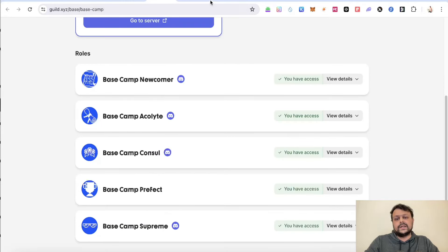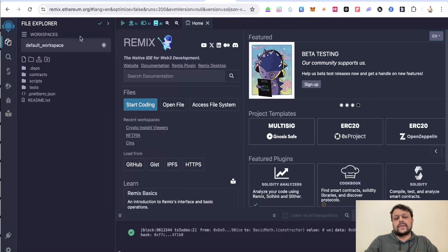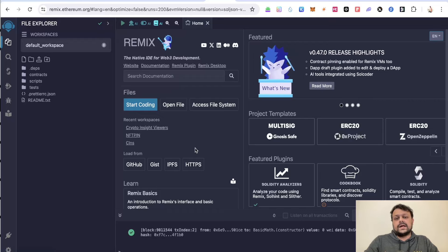In order to get all these roles and be a top wallet, you will need to go to remix.ethereum.org and deploy a few contracts on the Base testnet. I have made a list of all the contracts you can deploy — I will leave my GitHub link in the description.